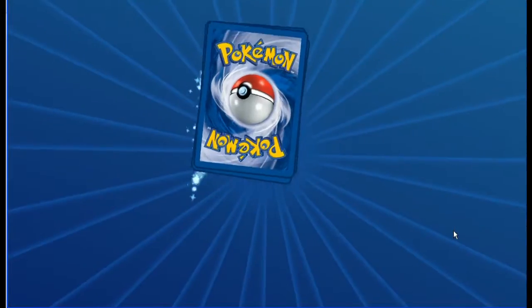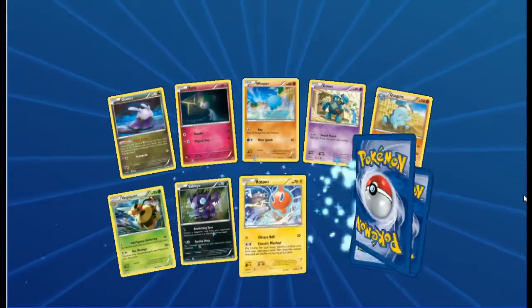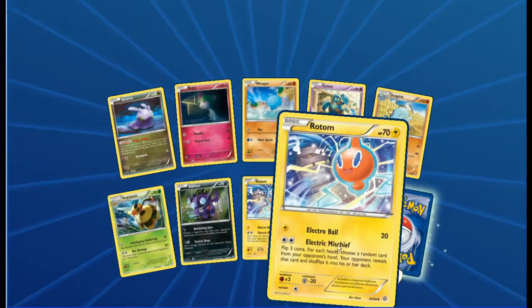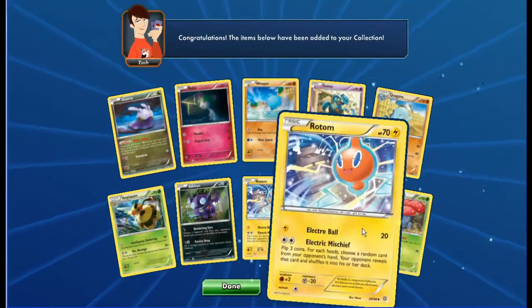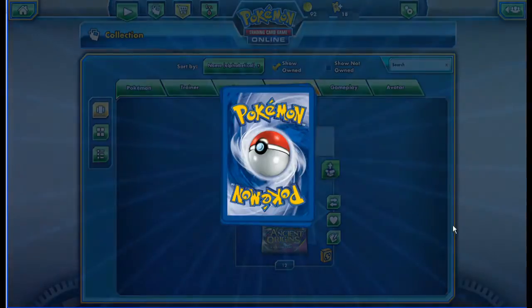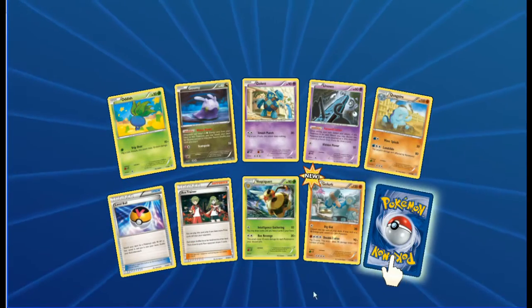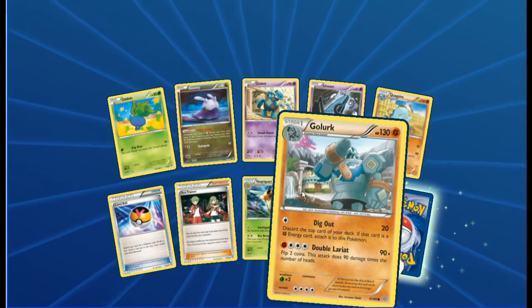I just don't know what to say about this opening - what do you think guys? It's been an amazing pull! Goomy, Wooper, Golett, Quagsire, Vespiquen, Sableye, Rotom reverse - and Vileplume, a regular rare. I'm thoroughly enjoying this so far! Oddish, Goomy, Golett, Unown, Quagsire, Level Ball, Ace Trainer, Vespiquen, Golett reverse.